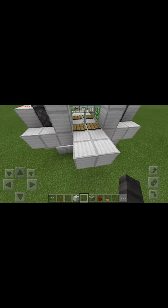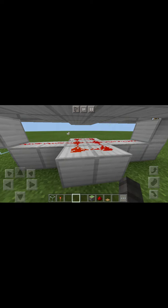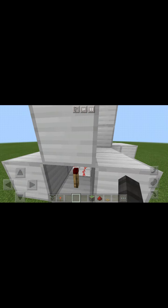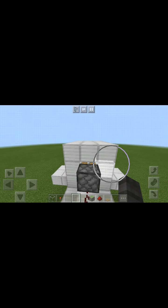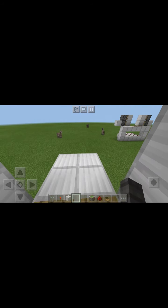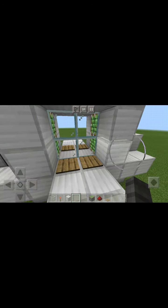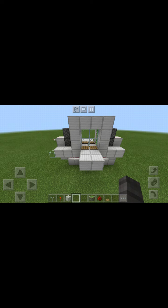But when you press these pressure plates right here, it opens the doors and powers this redstone. Then it goes up, canceling out that redstone torch, canceling out that redstone, and opening the doors. Interesting, right? And then it closes behind you. I really like these doors, and I'm probably going to be adding them in spaceships and mansions.